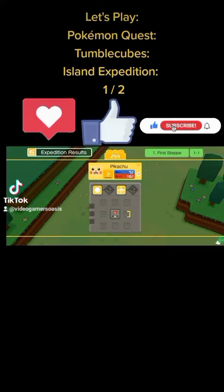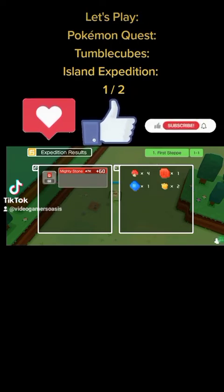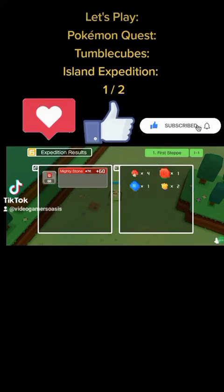Expedition Results — Pikachu. We have level 2 HP: 73 ATK: 183. Oh my god. We've got Mighty Stones — 60 Mighty Stones Attack Point, ATK plus 60. Red Mushroom times 4, Mighty Stone times 1, Blue Stone times 1, and Yellow Oak Nut times 2.